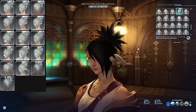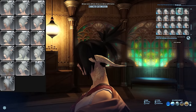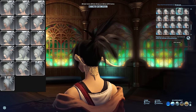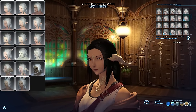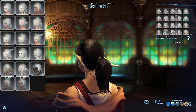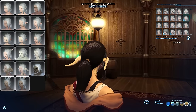Next up is Rainmaker. This can be bought from the same NPC for 5,000 MGP. Not one of my favorites personally, but it could work well with certain characters. 5,000 MGP doesn't take very long to farm at all, so this one should be no problem. Ponytails is 8,000 MGP and can be bought from the Gold Saucer attendant. That's the hairstyle I use on my aura right now because it works well with various hats, actually showing the ponytail sticking out.